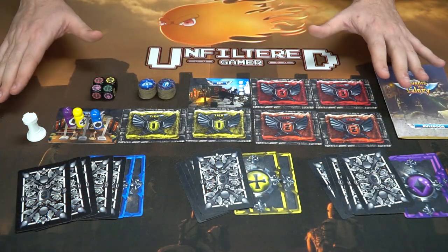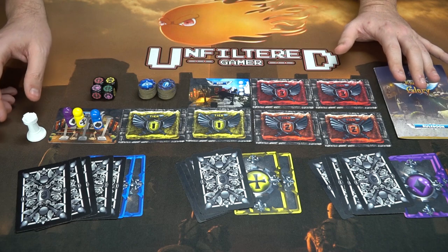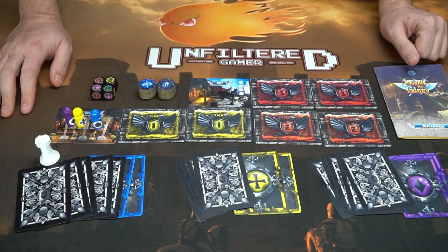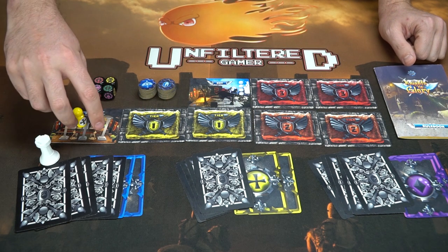After setup, everybody gets their cards and draws a hand from the weapon deck. The most experienced player takes the first player marker to begin the game. In our three-player demonstration, Blue goes first since he's the most experienced. Everybody starts with five weapon cards, and all pawns begin on the start space.